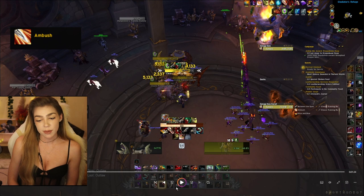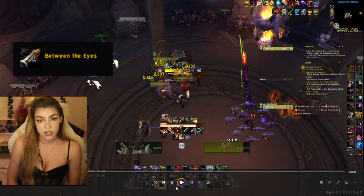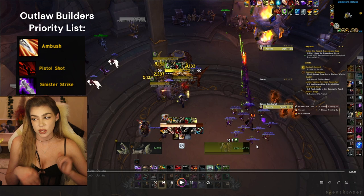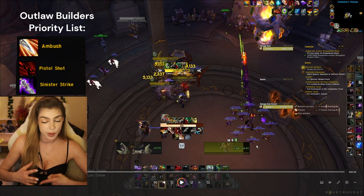Then I do another Ambush, and then you'll use In Between the Eyes — put that on your main target and just make sure you keep that buff up. You can see it up here on the target. Now after that there are a few different things that you would do — you have a priority list. Right now I do not have an Ambush proc. If I have an Ambush proc I am going to use it. That's your number one priority — Ambush — because we're playing the Ambush build.